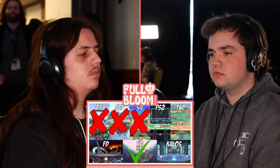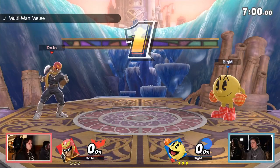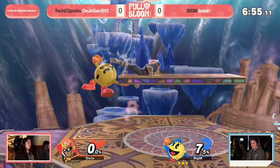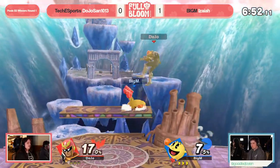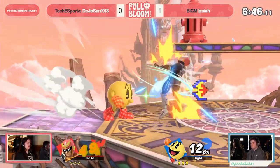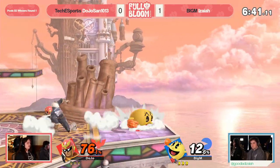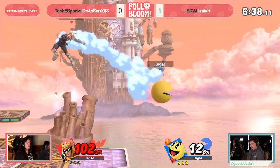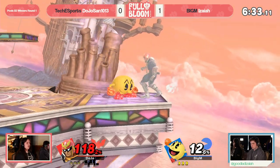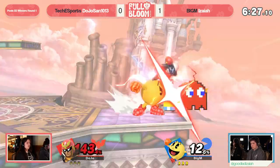You just gotta back off, and if you're not willing to do that, where do you go? There's something to be said about holding forward and praying, because as Falcon you're gonna have to do that a lot, and you have the speed to do it. But what I feel could be the key between winning and losing here for Dojo-san is: get close, then decide what you're going to do. You don't always have to approach with a hitbox — you don't have to close the distance and attack all in the same singular movement. Close the distance first, see what defensive options Isaiah is going to do, and then try to react accordingly.